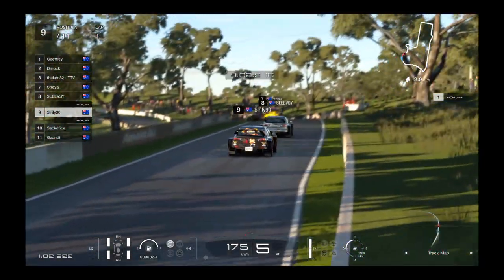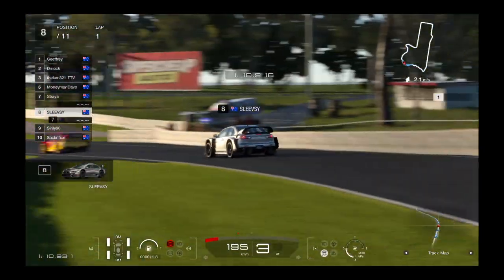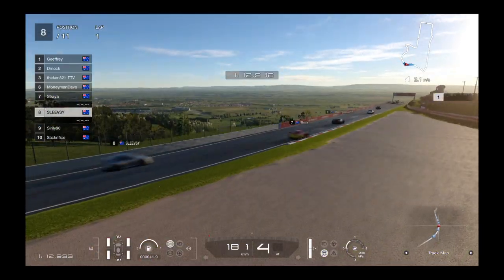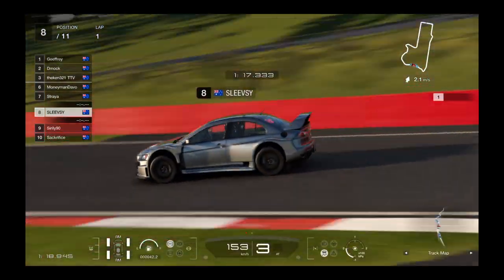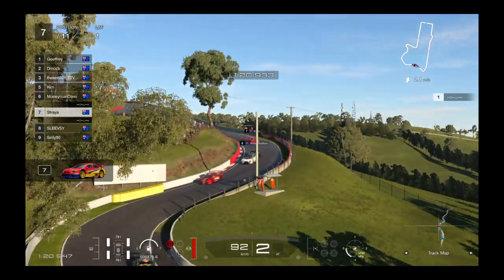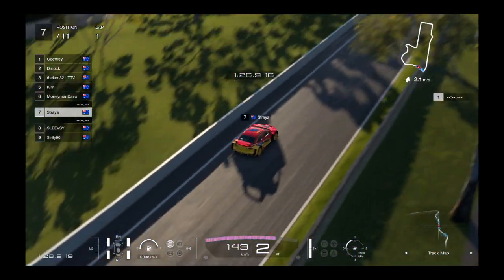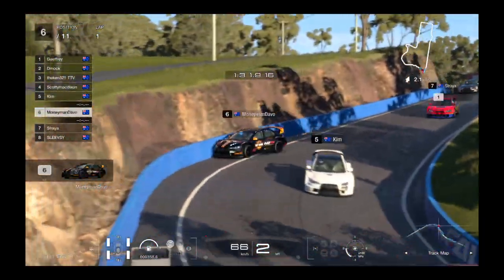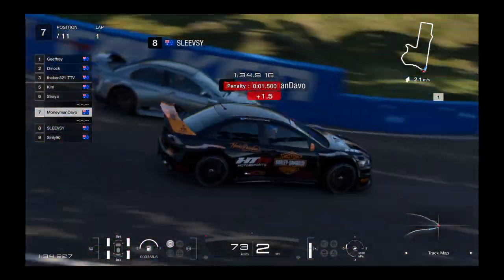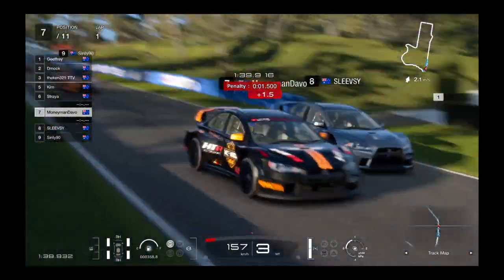Shirley's making his march from the back, starting on Hards. Sleeves slotted in at P8. Money Man was in sixth — kisses the wall and picks up a nice penalty to boot, losing a couple of spots.